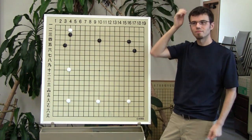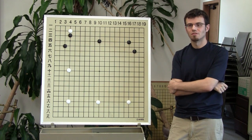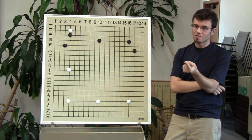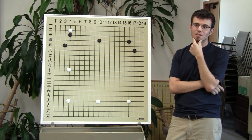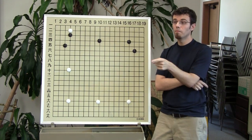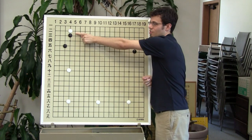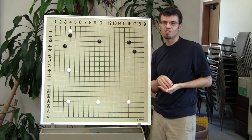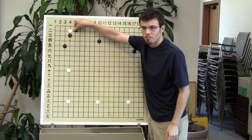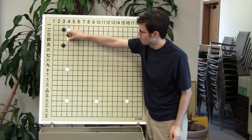But what is white trying to do by attaching? Start a fight. What do you look for in a fight? Capture stones — but before you capture stones there are weaknesses on the board. White is looking to expose weaknesses. That's the idea — we're poking around and saying 'hey black, where are you going to leave me a weakness to exploit?' One problem with moves like this is there are still these weaknesses. If you play there, I can play there.